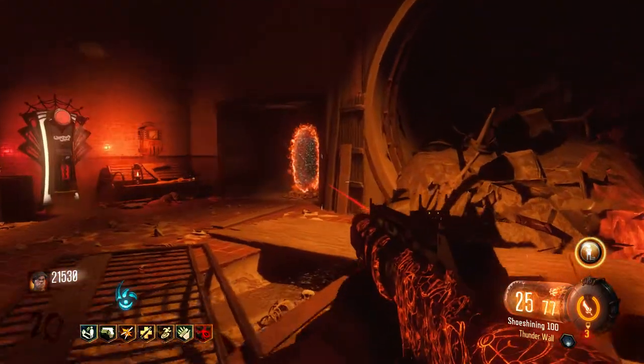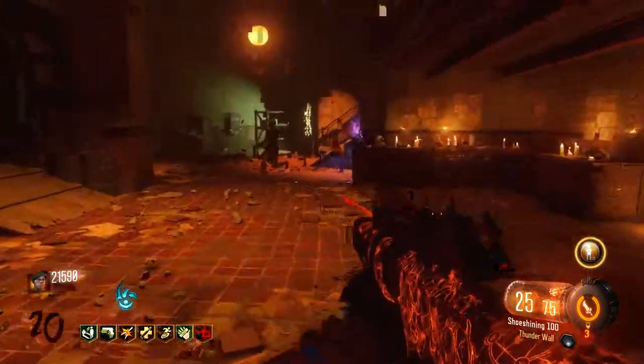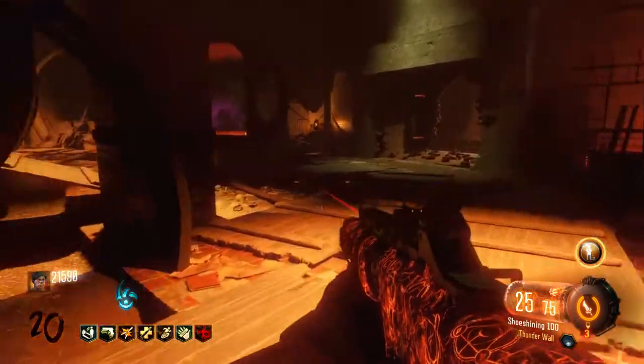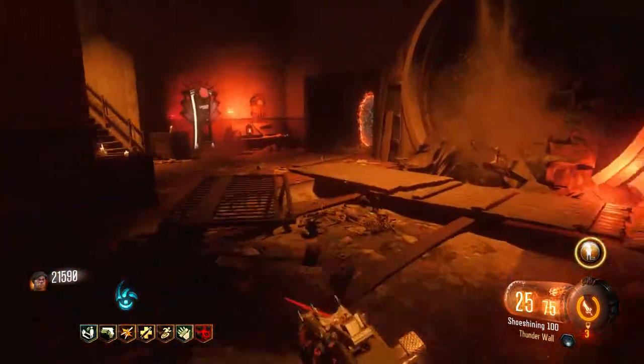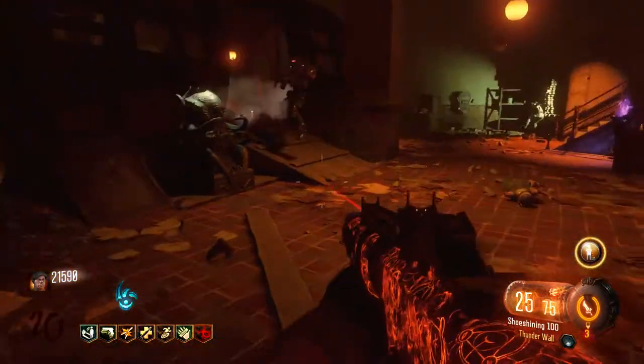There is a way to track the progress of the easter egg through PSN Profiles, which I'll leave a link to in the description. On that site you can look at the progress of the trophies and see how close people actually are to solving the main easter egg, which is to save Klaus, who is Marie's brother.